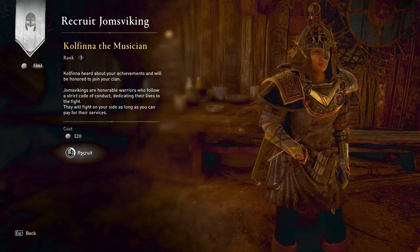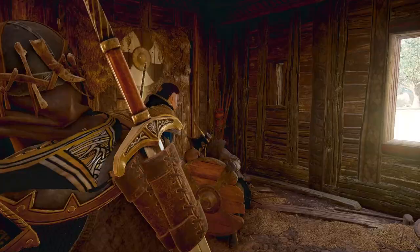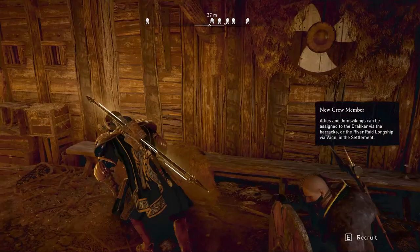Once you've done that, you'll have the final version of the hull. All you have to do is go into these people in here and look which ones are Rank 3. Recruit them — you need at least 8.